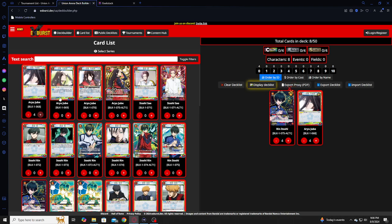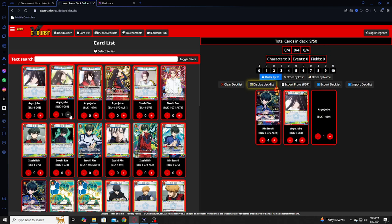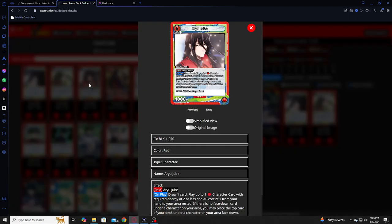There's also this Lube, who is a Step on play. Draw one card, place one card from your hand to the outside area. If there's no phasedown cards underneath, you can put that card underneath a character — which is really good for the deck because that's the mechanic you want to do. He's also a two-energy maker, so you absolutely want to have four of that as well.